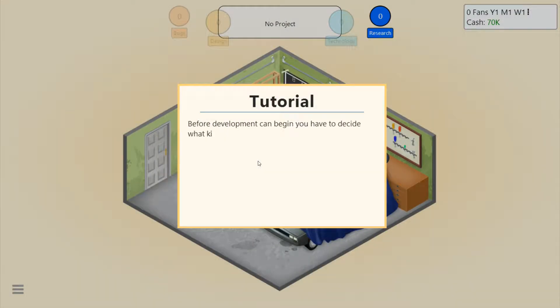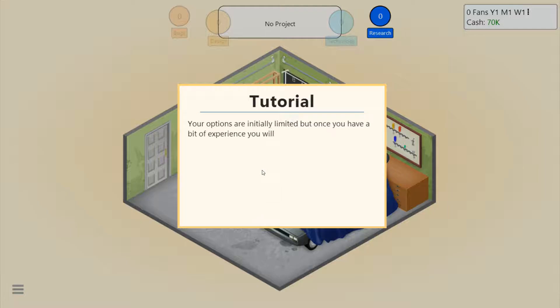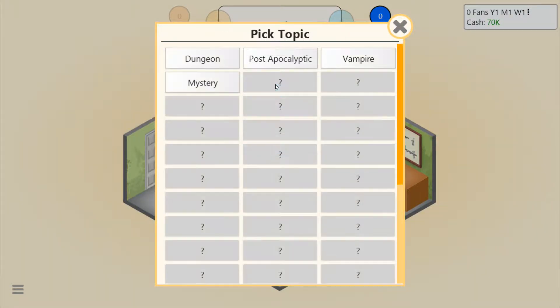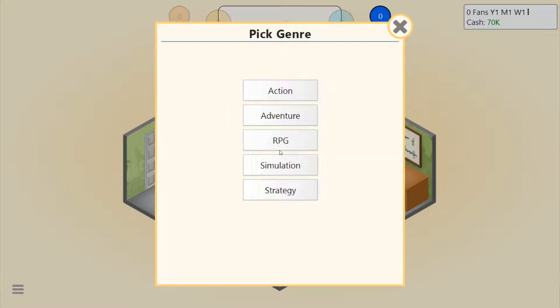I'm going to develop a new game. I know what the tutorial is, but I'll read it anyways. Before development, you have to decide what kind of game you want to create and give your game a name. You can also select which graphic technology your game should use. Your options are initially limited, but once you have a bit of experience, you will unlock new options. We're going to make it a dungeon game, RPG.